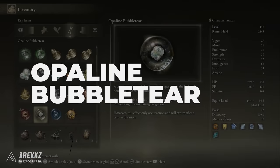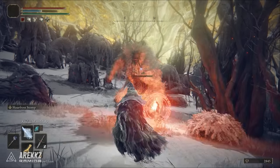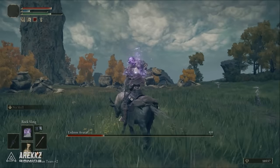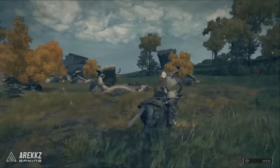The next one is the Opaline Bubble Tear. This one gives you a damage shield or bubble effect that absorbs the next hit you take. It is found in the Weeping Peninsula on the island below Limgrave. It's beneath the Minor Erdtree there and is dropped by defeating the Erdtree Avatar boss in that area.